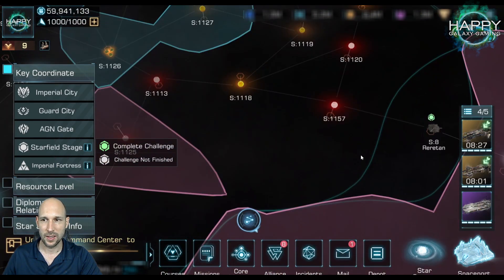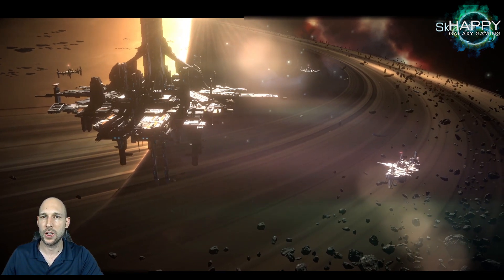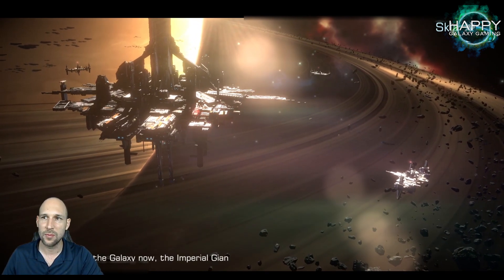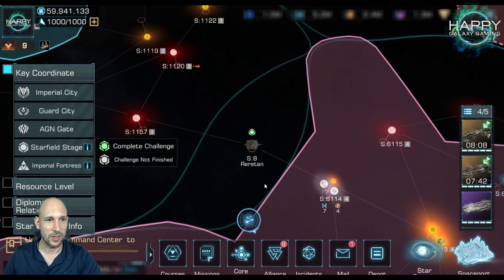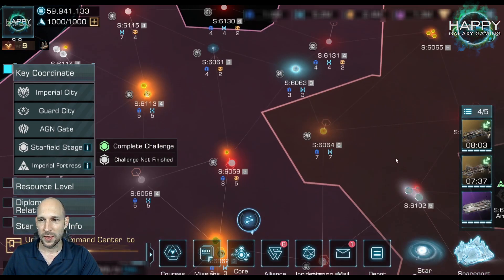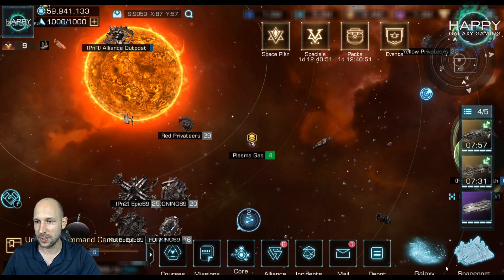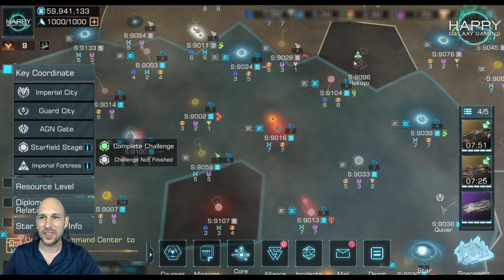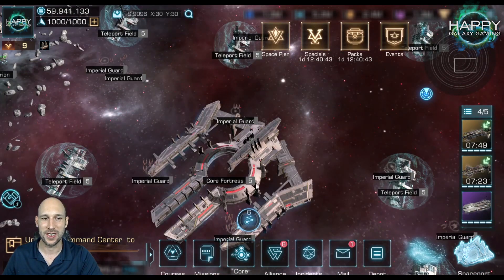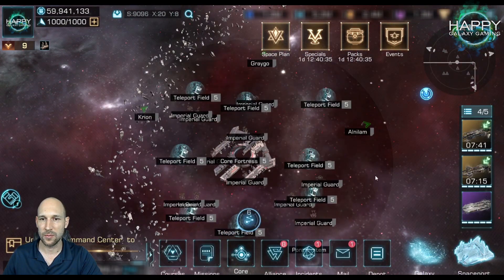There we have a Starfield Stage. We go inside and get a nice intro video — I always skip it, sorry Camel, I know you put a lot of work into these. I found the plasma gas — probably have to do that at some point anyway. So even if you discovered these before, you now have to rediscover them. Just go there, click around a little bit, and you should get the discovery.